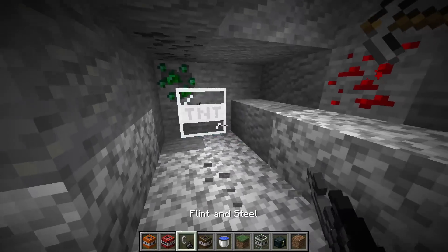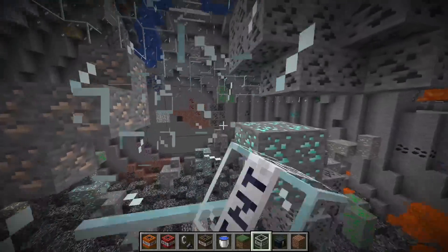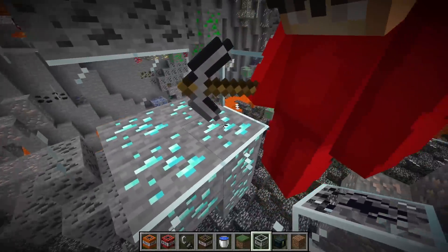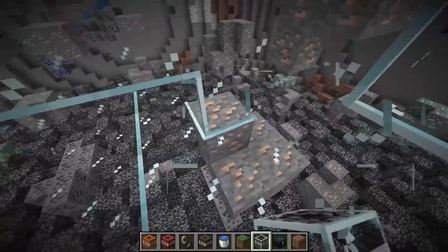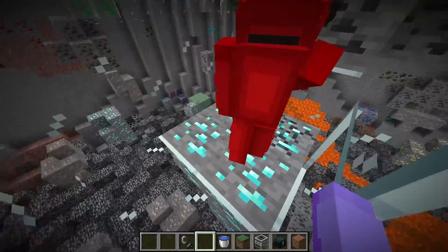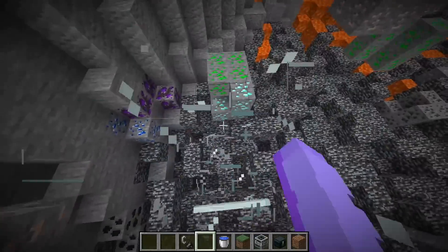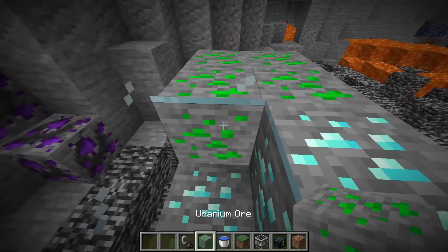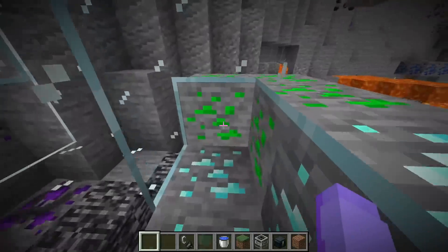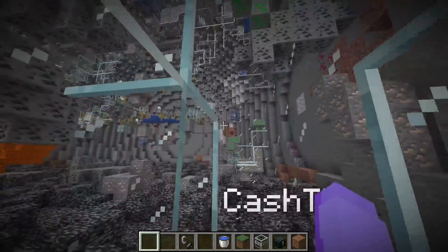Alright guys, I think we're deep enough. Let's make a little pit and light this up — maybe we can get a bunch of diamonds. Look, a mine shaft! And oh my gosh, Cash — look at the diamonds! This is a huge diamond pit. Thank you so much for helping me find these diamonds, but I only have a stone pickaxe. Let me get some iron first. I have an iron pickaxe now — let's go get those diamonds. Wait, what is this block? Uranium ore? And what's this purple one — Godzilla Gem Ore?